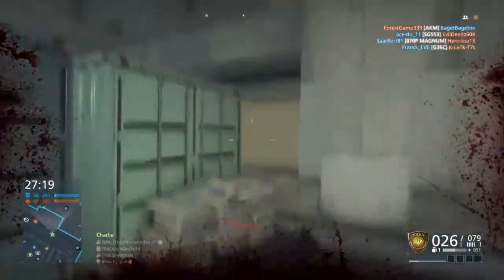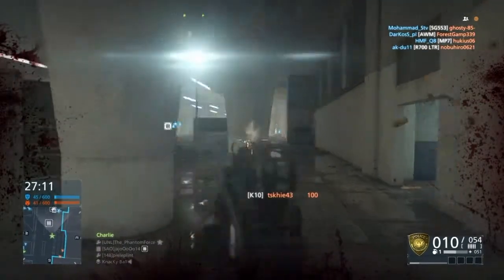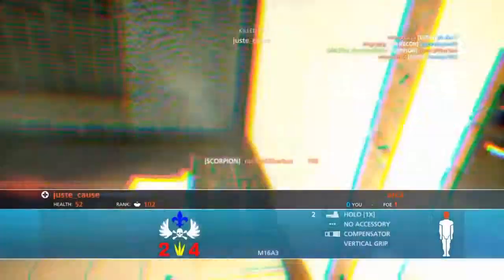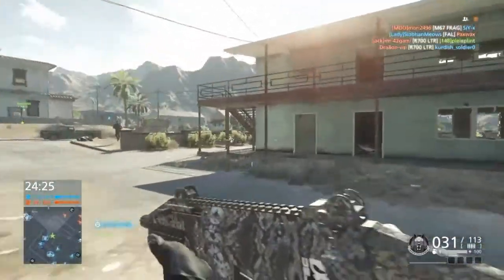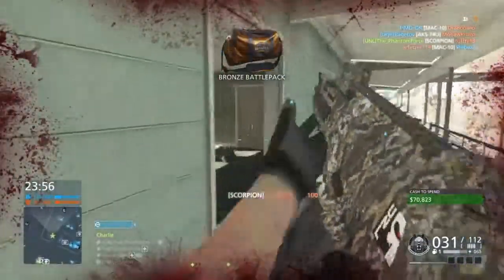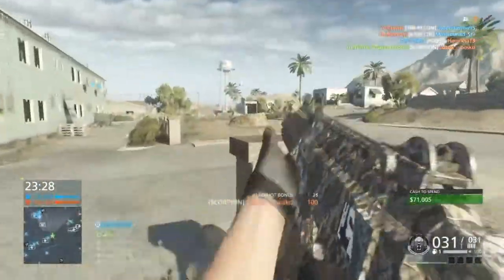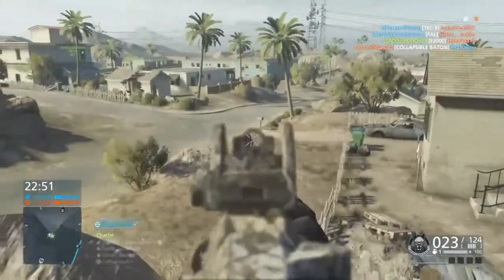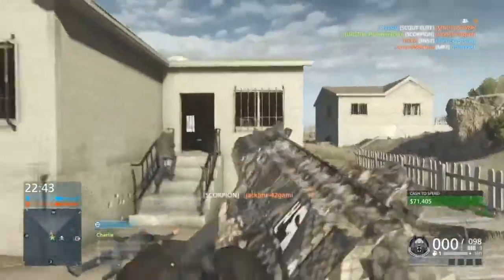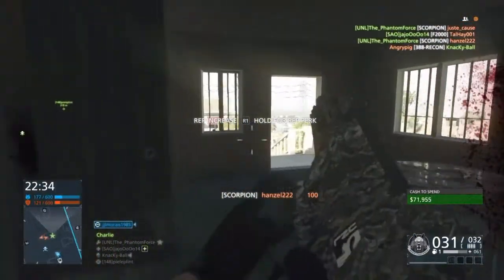The Scorpion comes in at 0.35 upwards recoil while ADS standing. The K10 also has a bit lower first shot recoil multiplier of 2.4 versus the Scorpion's 2.5 — not a huge difference but still something. More significantly, the K10 has a much less spread increase per shot at 0.085 compared to the Scorpion's 0.3, which is about 72% less spread, meaning you can pretty much hip-fire all day. A laser sight will improve it further.